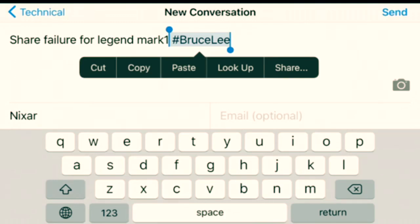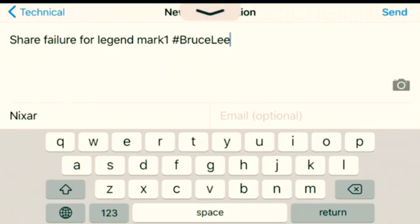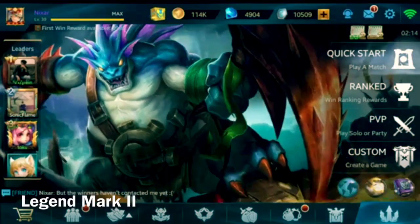They'll be giving you Legend Mark 1 as compensation, so don't worry. Once you're done, click Send in the top right corner. We're not going to send because I've already managed to get my Legend Mark. Now we're going to talk about Legend Mark 2.